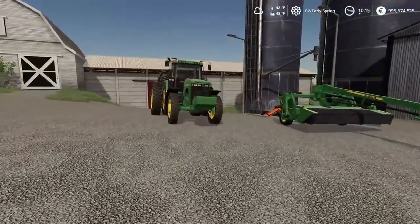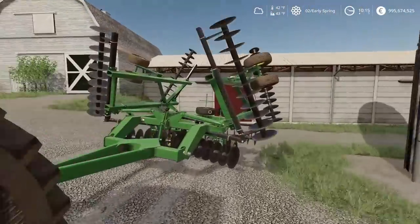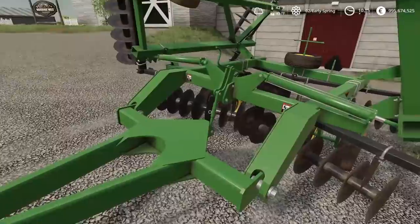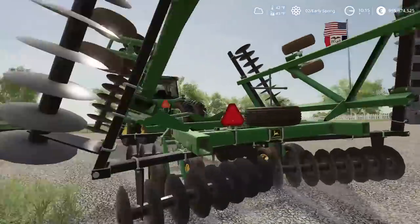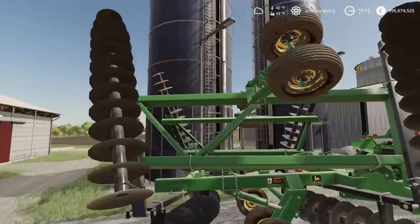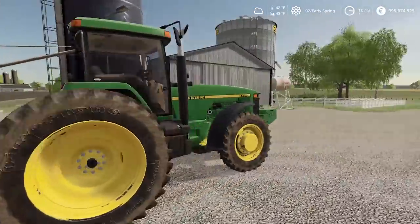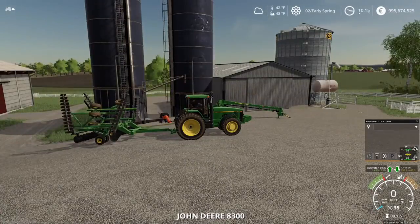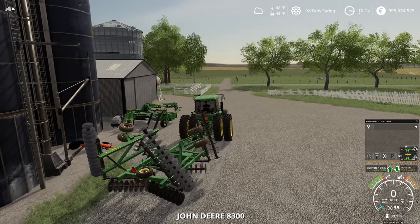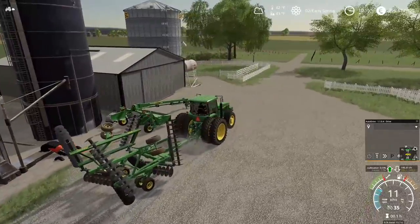So we're going to get to work today. We have the 8,300 connected up to our disc back here, the John Deere disc. I don't even recall which disc this is. Do we have any insignia on here, any identification numbers? Nope. I don't even know what disc it is, but we have to get some more ground disced up here today. Also plan on going to the town and buying something that is a little important, something that we need.